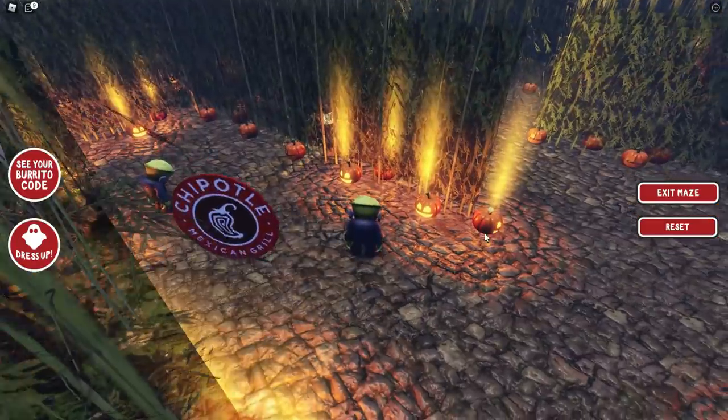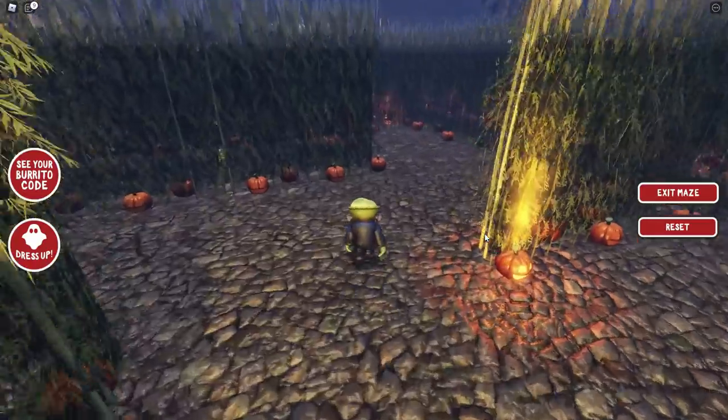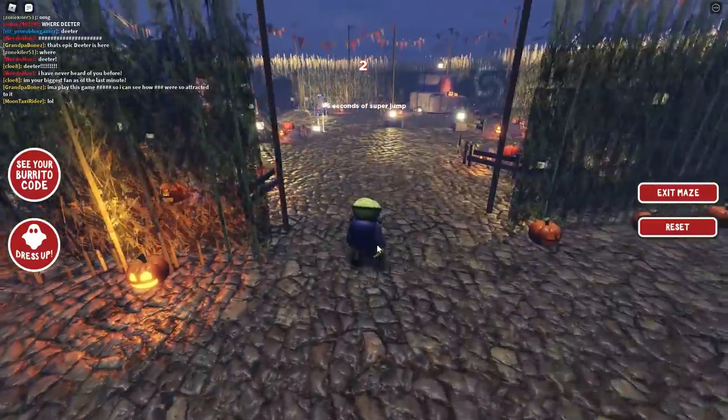As long as you're moving forward towards where you see all the peppers, the corn, the avocados, and all that stuff, you're heading in the right direction. Each time you hit a checkpoint, you are closer and closer to the middle of the maze.